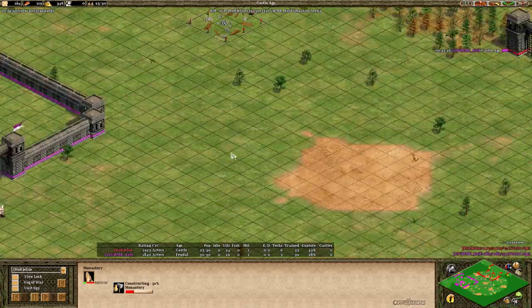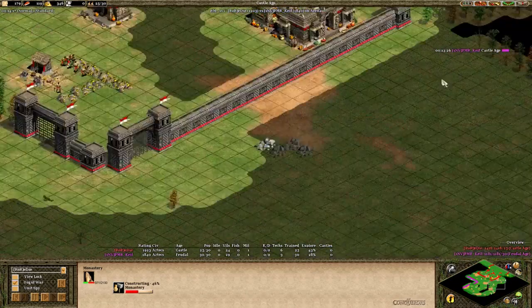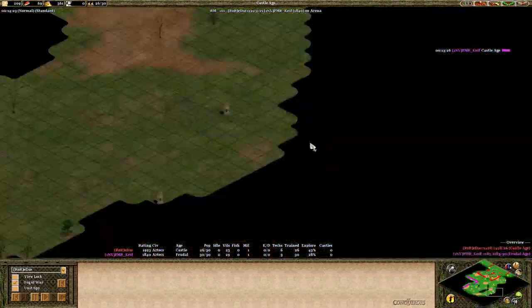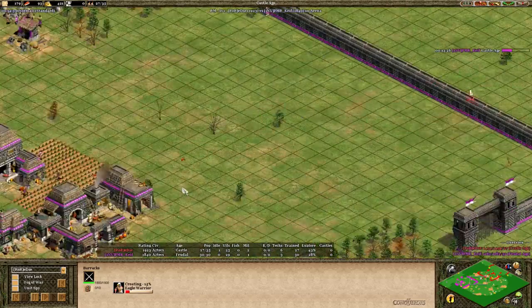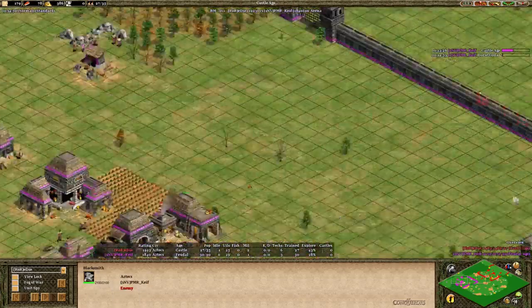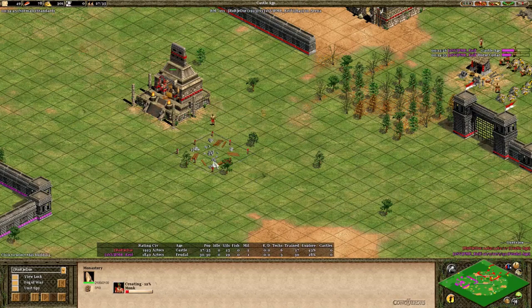Eddie has scouted out the relics — he sees four of them and will notice the fifth when he goes to pick up the others. Since he's up to castle age so fast, he'll be able to start eagle warrior production sooner. Meanwhile we see market and blacksmith from Purple as the monks start coming out for Eddie, and he's going with a second monastery — pretty normal for Aztecs to see barracks then two monasteries.